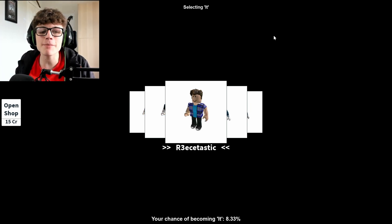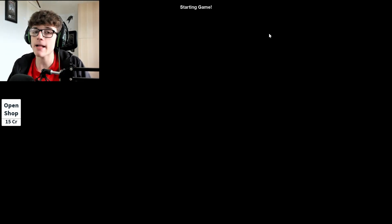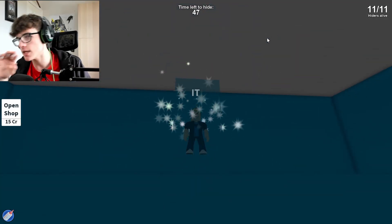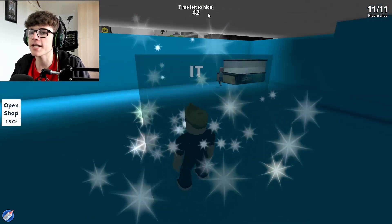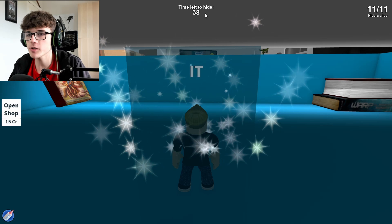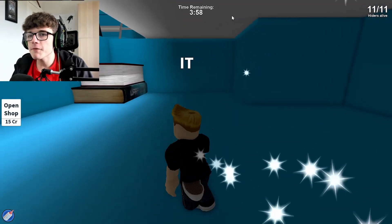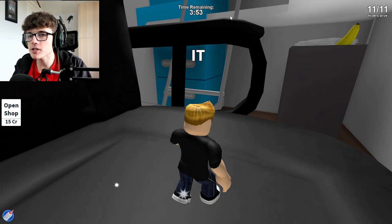It's me — I'm 'it'! Second game in and I'm already it, yay! So I've gotta wait a minute for everyone to hide and then I've gotta find them. Here I am, frozen — oh, it's an 'it' skin, it's not just a general skin. Everyone's gonna leave. Some people are staying down here, which is really stupid. You want to leave as soon as possible because when I get out I'll catch at least one of you. I've been released with four minutes — we are ready to get everyone.